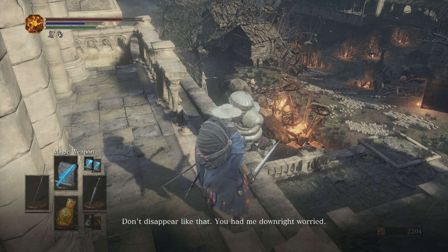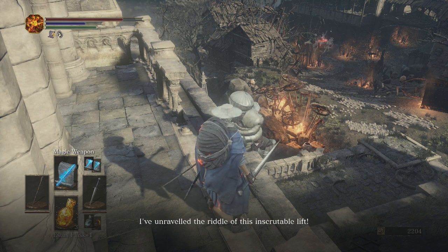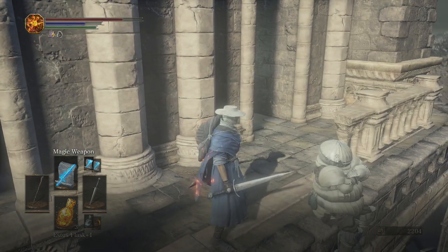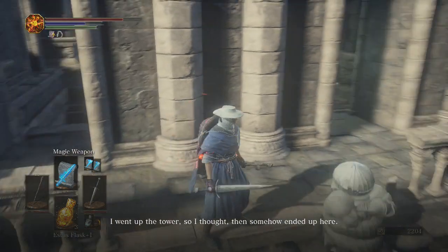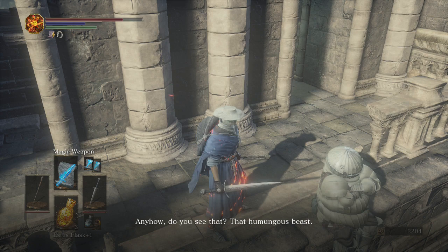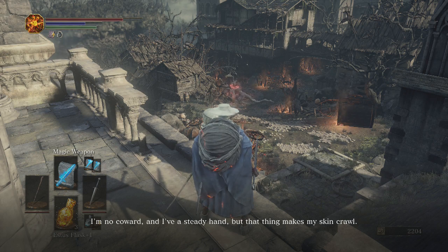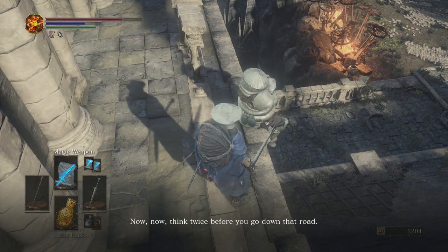'Oh, don't disappear like that, you had me downright worried! Thanks to you an epiphany has struck me squared in the head - I've unraveled the riddle of this inscrutable lift. On some days I begin to doubt myself. I went up the tower, so I thought, then somehow ended up here. Anyhow, do you see that humongous beast? Looks like a Stormdrake demon. I'm no coward and I have a steady hand, but that thing makes my skin crawl. Think twice before you go down that road.'